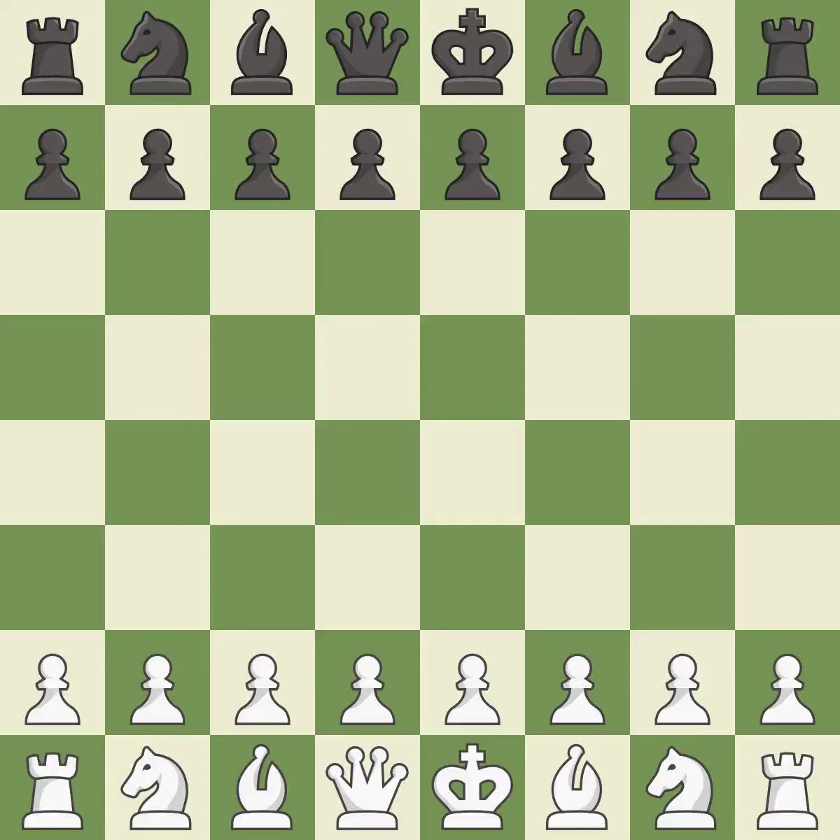English opening, Neo-Catalan defense. Giveaway — one player was winning but then gave it away. That game was pretty competitive. Black had a good opening, but white was on another level. Black found some nice moves in the middle game, and the players battled pretty evenly in the end game.